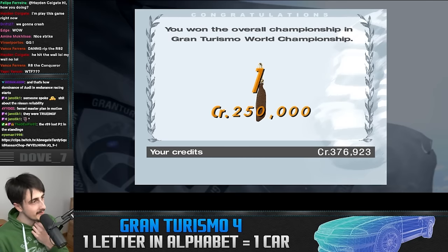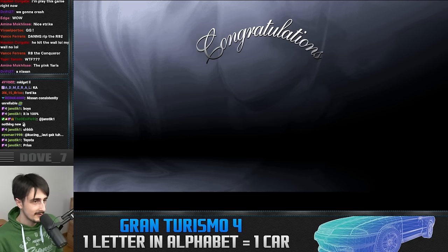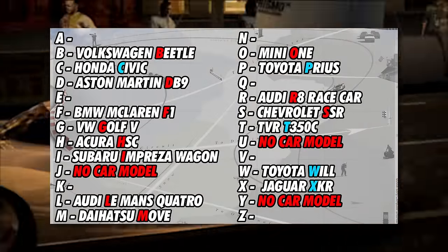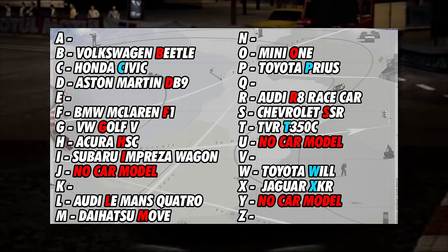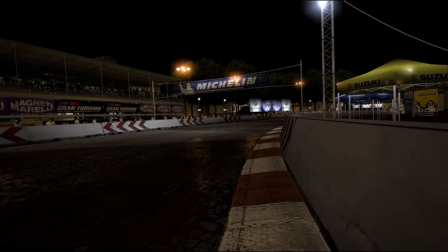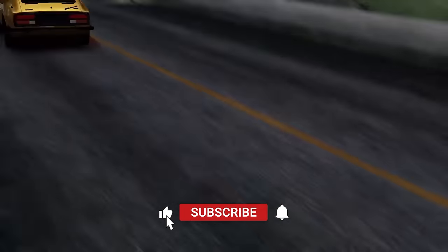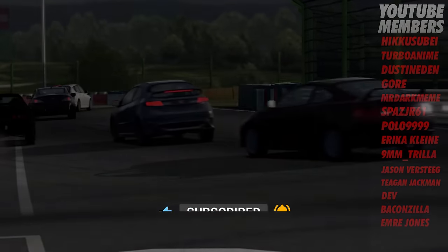Since it's a randomizer run, what car do we get as the final reward? The final car is a Skyline GTR — and it's gone, since S is already taken. And with that, this run is complete. Here's the list of cars I've had: the red ones I drove, the blue ones I picked up for a specific letter but never drove. If you want to see this done in another game, feel free to suggest some in the comments. I was thinking of doing it in a Forza game since it has a lot of cars, with the goal being to complete the full list. If you enjoyed the video, like and subscribe — see you next time!